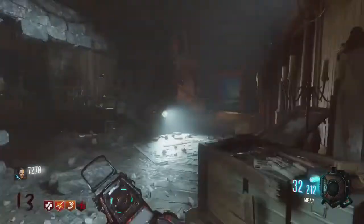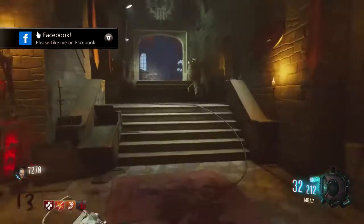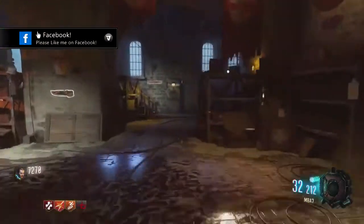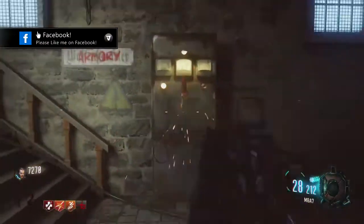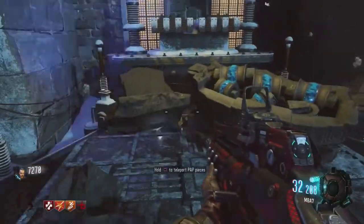The first thing we have to do is go to the power room, which is just up these stairs here. You can follow the arrows on the wall, but yeah, just straight ahead you'll notice the power switch. Once we turn that on, we're just going to go to our left, out this door here, and we'll notice we can teleport these Pack-A-Punch pieces.